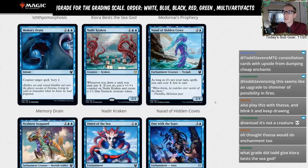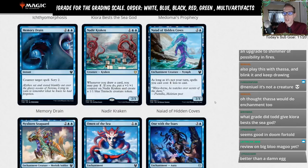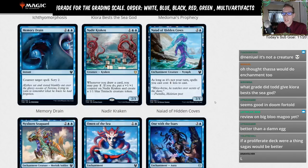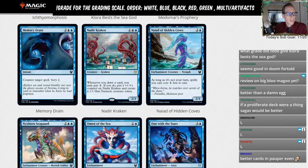Memory Drain — two blue blue instant: counter target spell, scry two. So we're spending an extra mana over Sinister Sabotage to scry an extra one, but scry is worse than surveil. Four mana is too much for this effect in standard. L.